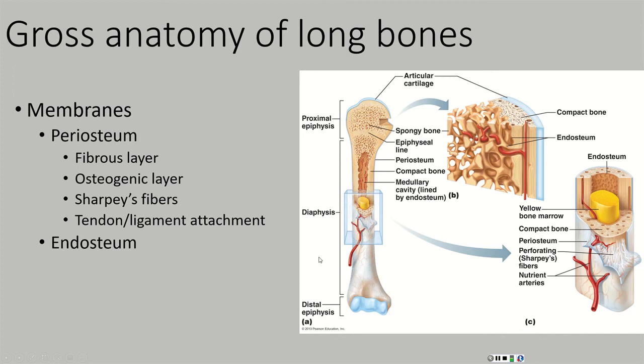In addition to the osteogenic layer that makes bone and the fibrous layer that protects bone, the periosteum itself is a point of tendon attachment. When a muscle is held to a bone, it is actually continuous with the periosteum. We will talk more about that when we get to the muscle chapter.